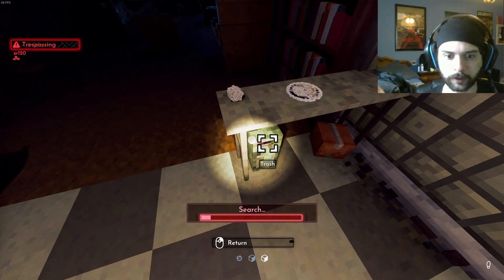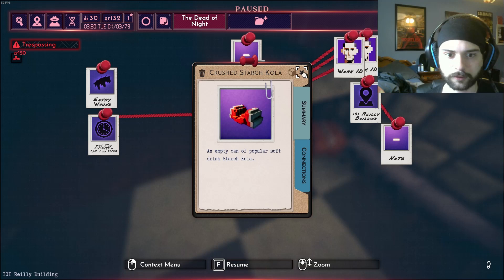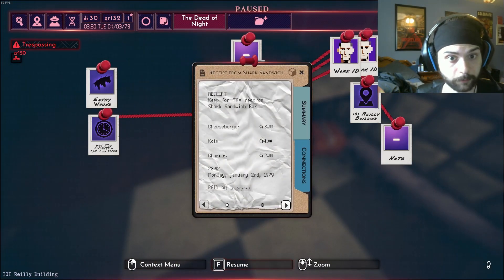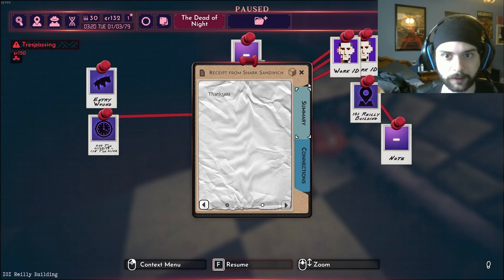We're still breaking and entering, which is concerning, but let's search the trash in here. Maybe he threw something out. Starch coal - nothing. Dirty napkin - nothing. Receipt from Shark Sandwich - paid by John Bryant, but it doesn't tell us much. That doesn't give me much.